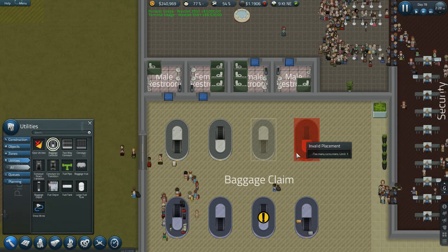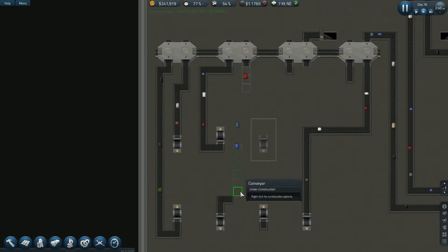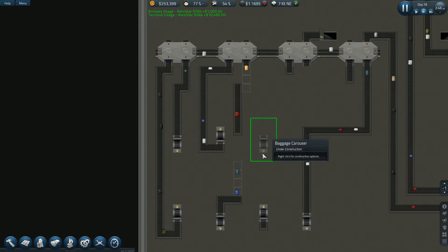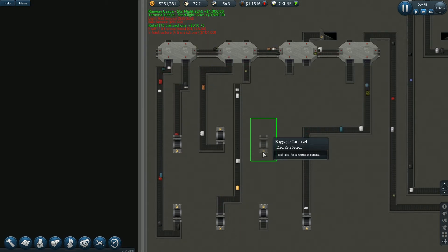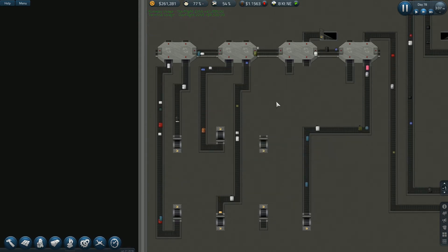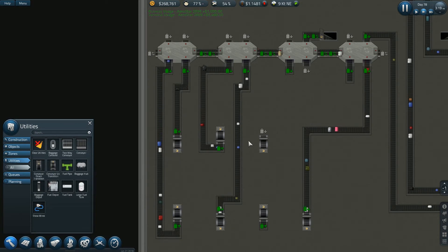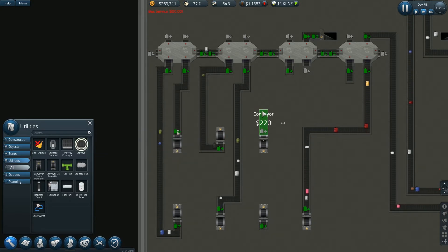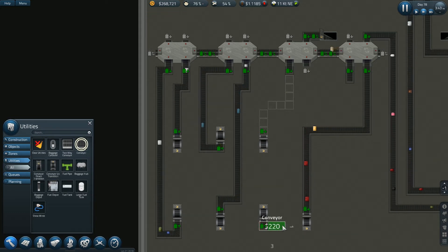Got a problem there. I still have this thing in the way — I don't have enough room for this. Because now I have to go over here and hook this one up. I don't think this is going to work... No, this one's okay — I can do this one. But this one is going to be a holy terror to do.